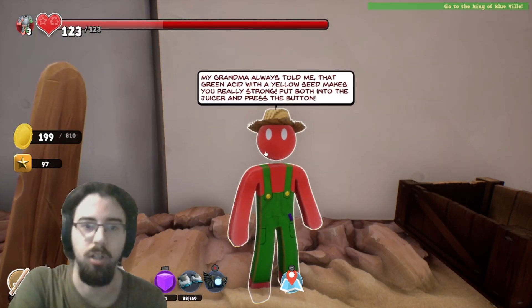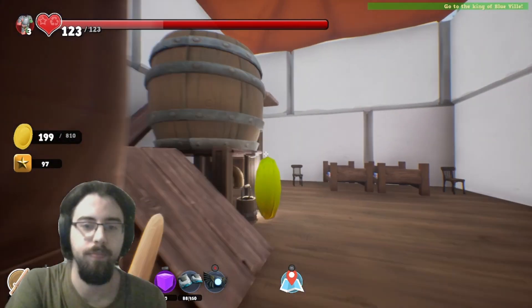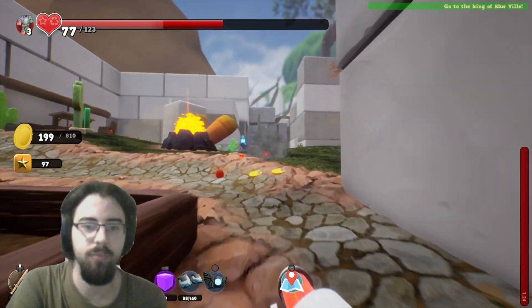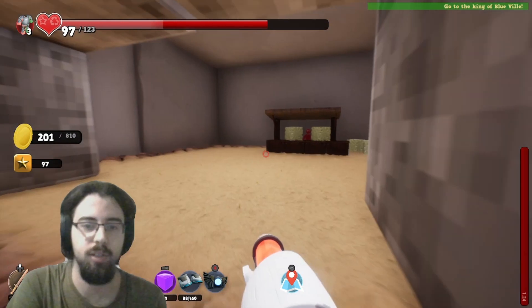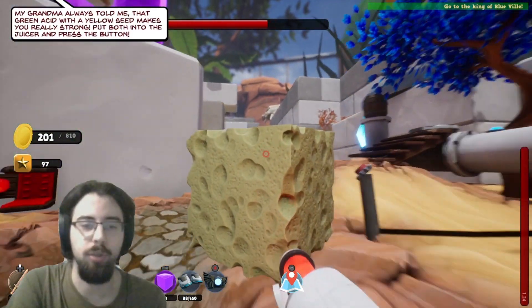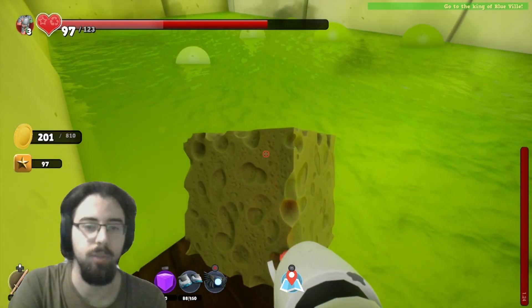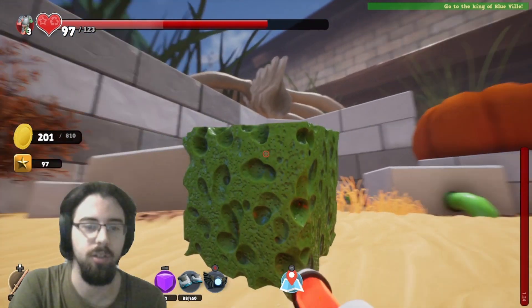Green acid with the yellow seed makes you really strong. Green acid with the yellow seed... wait a minute, come on up. We've got sponges here, but where was the pickaxe? Green acid — so we threw the acid into the thing last time and that didn't work. I feel like we need to do it gently. Now it's coated in acid, I should run.